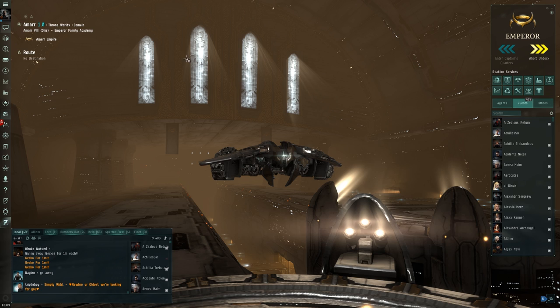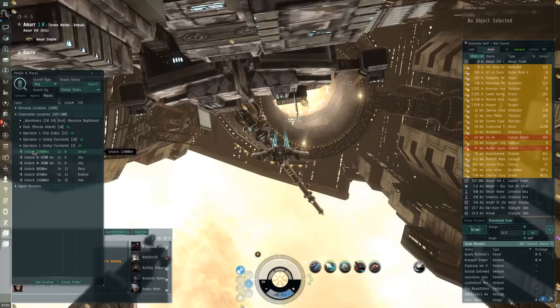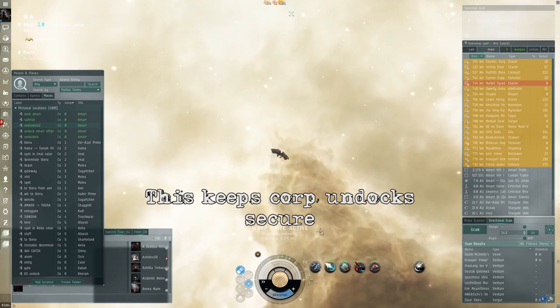Your corporation's bookmarks will also be a valuable asset. These usually include tactical perches on gates to avoid bubbles and smart bombs, as well as safe undock bookmarks. Safe undock bookmarks are important because they allow your ship to enter warp immediately after exiting a station, therefore escaping potential danger. Be advised that it is best to create and use your own personal undock bookmarks so that you can avoid any enemies who may be cunning enough to get their hands on the corporation undock locations.